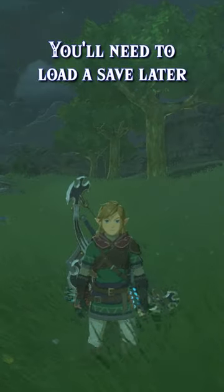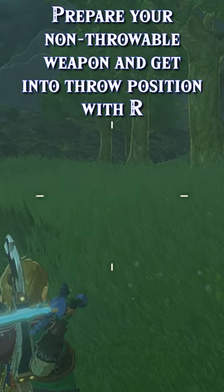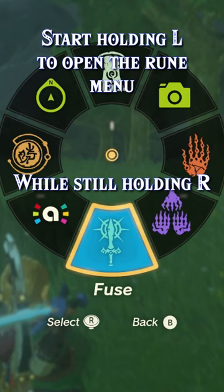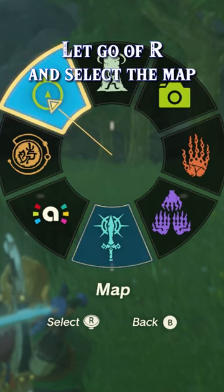First, save your game — you'll need to load it later. Prepare your non-throwable weapon and get into throw position with R. While still holding R, start holding L to choose a rune. While in the rune selection menu, let go of R and then select the map.